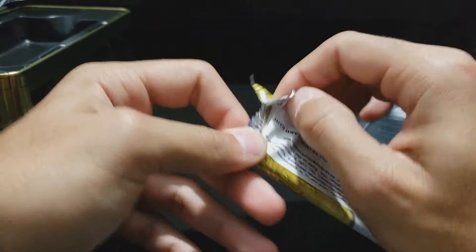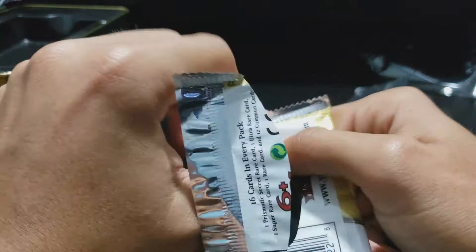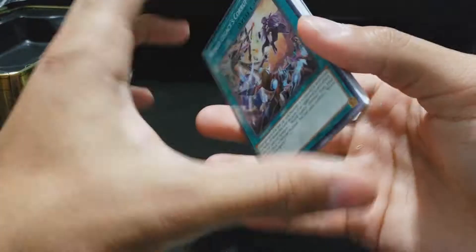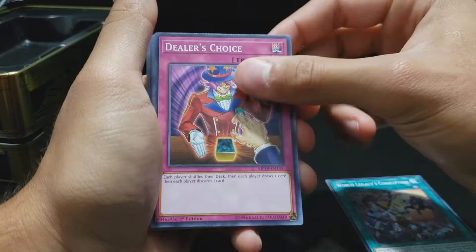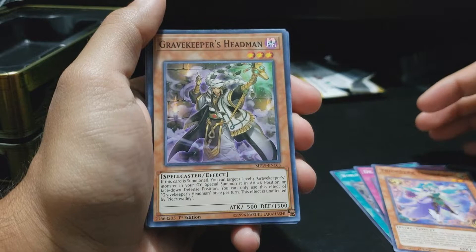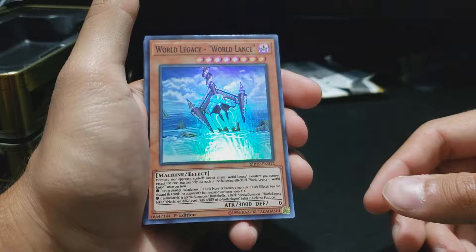Alright, let's get into the packs. Each pack has like 16 cards — one Prismatic Secret Rare. These are big old meaty packs. I can't remember the pack trick, but I guess one way to find out is to do it ourselves. So we got World Legacy's Corruption, Dealer's Choice, Trickstar Mandrake, Grave Keeper's Headman, Psychic Ace, Interrupt Resistor. Our first Super is World Legacy World Lance. And our first Secret is Sky Striker Ace Shizuku.